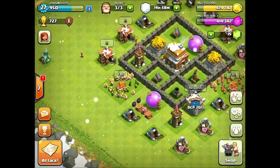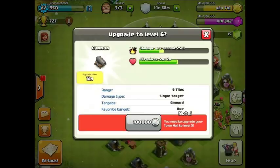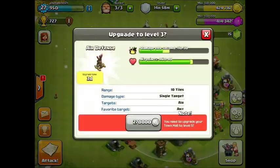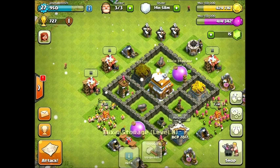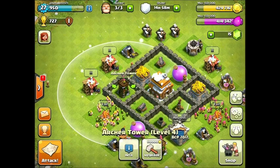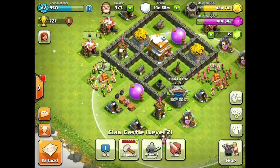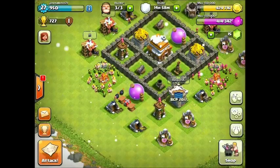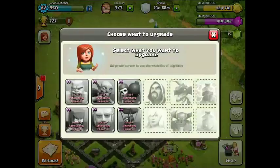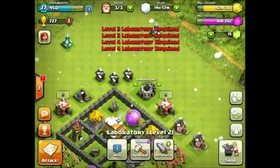We got the army camps to level 4, both maxed out. We've got the cannons at level 5, that's maxed out. We got the mortar at level 2, the air defense at level 2, all the storages at level 8 which makes them maxed out. We got the archer tower at level 4, which is maxed out — both of them are level 4. We got the clan castle at level 2. Even the bombs we maxed out at level 2. And the coolest thing is I got all my troops in the laboratory maxed out. So I'm pretty happy.